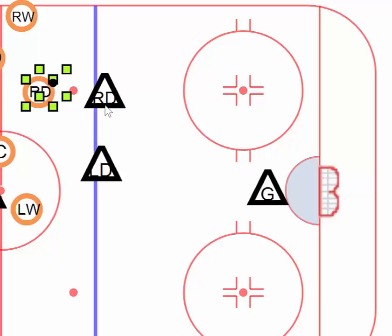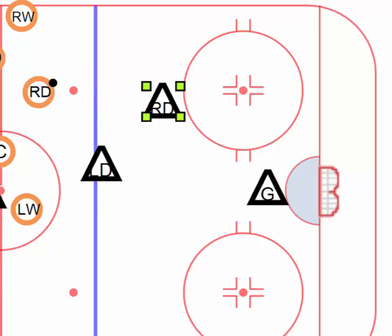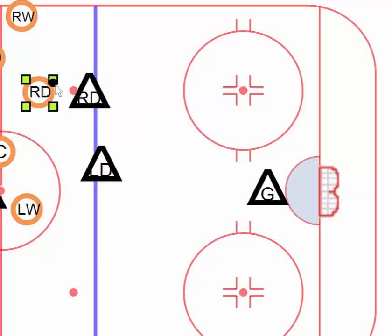This right defenseman — if he has a stick upside down, if his knees aren't bent, if he's skating with his ankles bent and slowly — you know that you can probably beat him no matter what the gap is. Whether it's a five stick-length gap or a closed gap, it doesn't matter. You can probably get around that player just by looking at him.